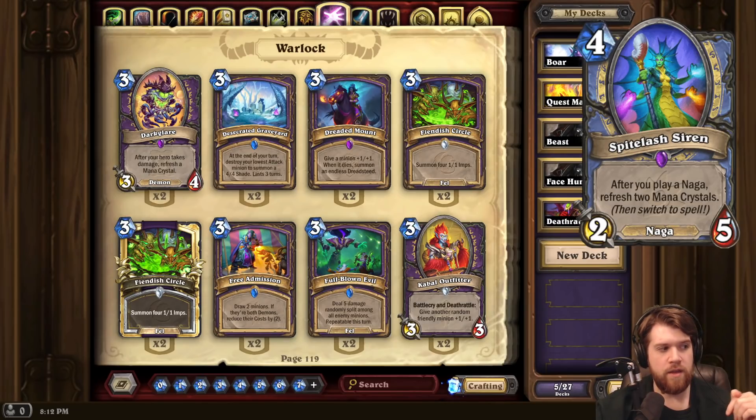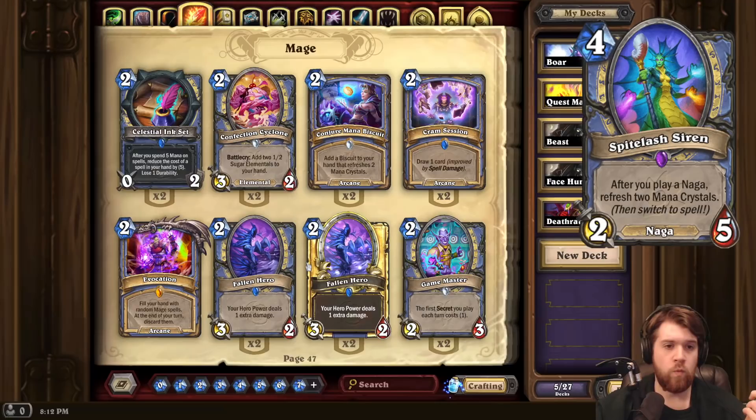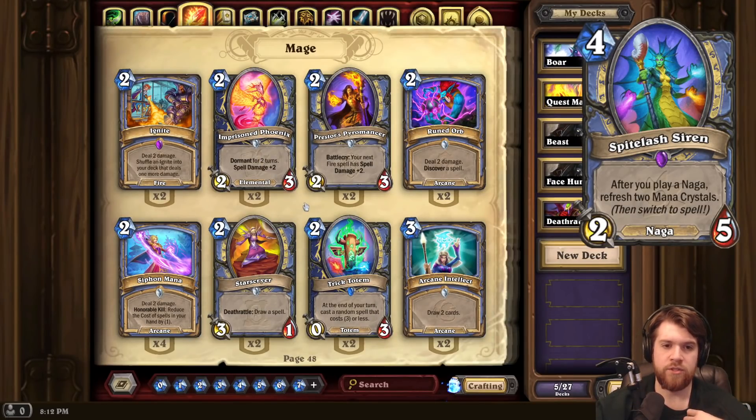Of course, Mage has all kinds of spells that they can play for 2 or even 1 mana, so they can actually net mana with this card. The Siren also makes Commander Savara, the Mage Legendary, look a lot better. When you have an engine like this, it's a lot easier to cast 3 spells while you have something in your hand, and then it makes the effect of Savara a lot stronger, adding those spells to your hand so you can keep casting them for cheap with your Nagas.